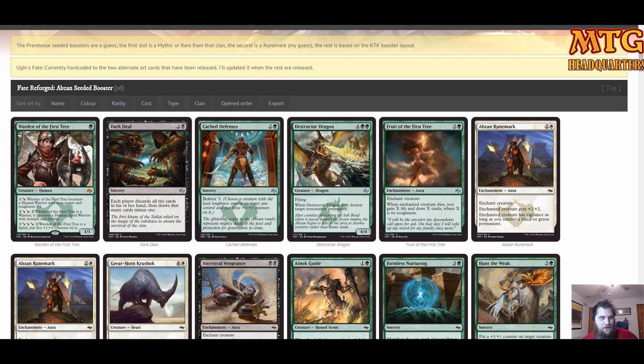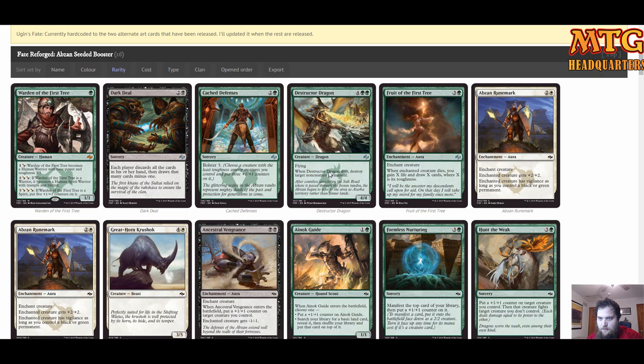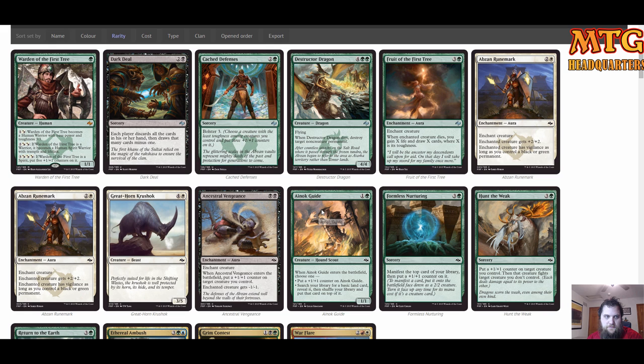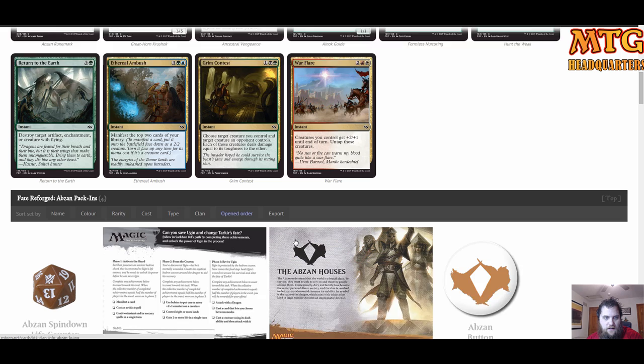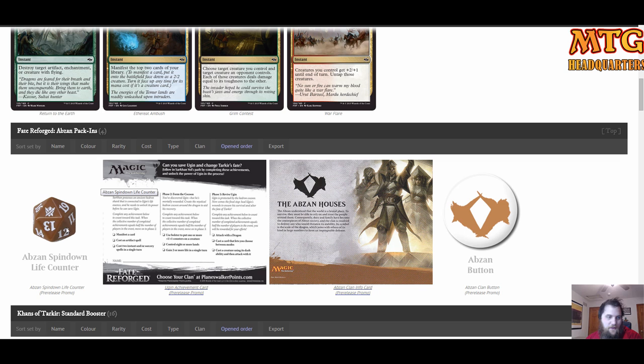From our Fate Reforged booster, looks like we pulled a Warden of the First Tree — excellent Abzan mythic, great start. Dark Deal: each player discards cards and draws new ones, pretty good late game if you have a hand full of lands. Cached Defenses puts counters on stuff — very good. We got a Destructor Dragon, six mana 4/4 flying, very playable. Hunt the Weak is great. Ainok Guide is very good. Ancestral Vengeance — some pretty good Abzan cards.